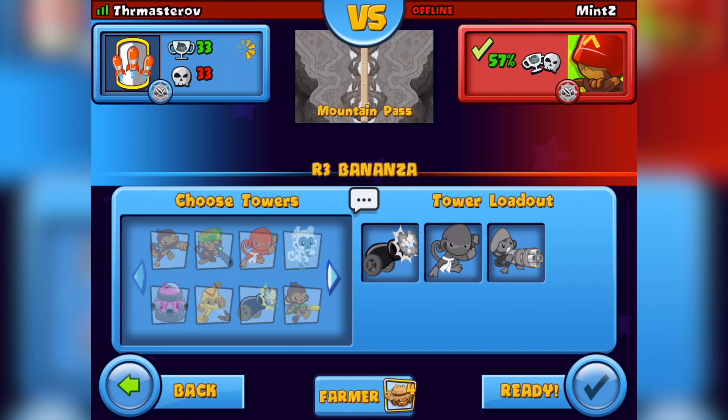This is the final new map we've got on Balloon Style Defense Battles since the last time I played it and since the update. This is Mountain Pass, everybody. We're playing Random Trio Bonanza. We've been given a Cannon, a Ninja Monkey, and a Gatling.